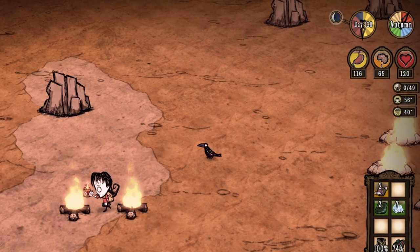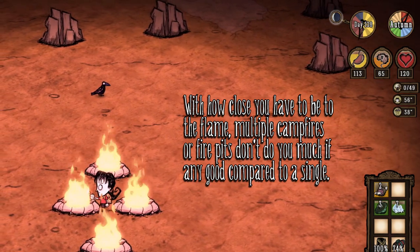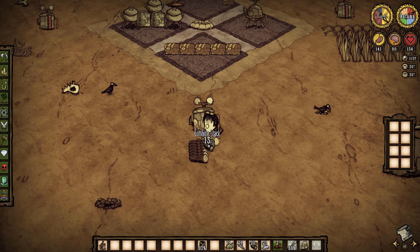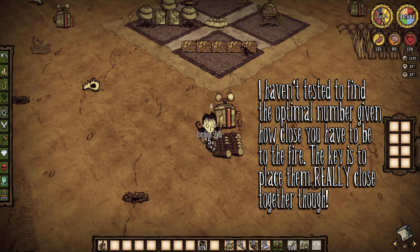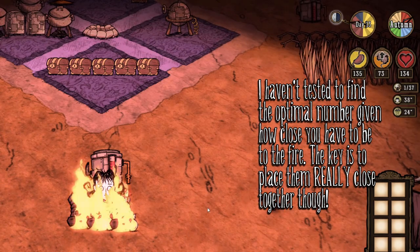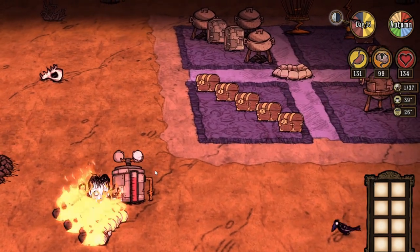Standing near fires to raise sanity is honestly too slow to really do you much good. But you can set up a sanity-boosting station by control-clicking to drop 20 to 40 individual logs on the ground right next to a Fling-O-Matic. The logs have a burn time of 15 seconds, so light them up, count to 10, then flick on the flingo. It'll put out all the logs, and you can relight them for another brain boost until you're back into the safe zone.